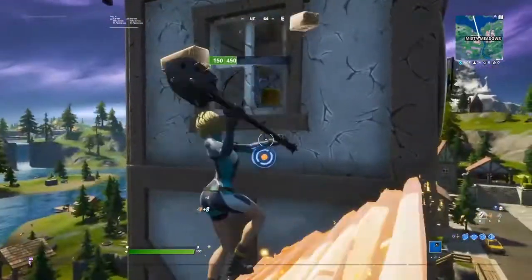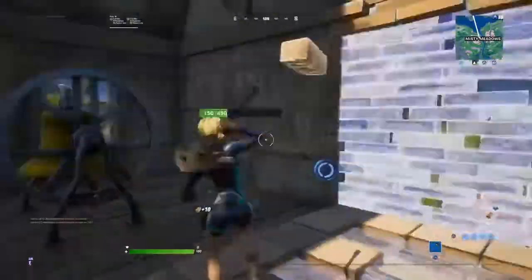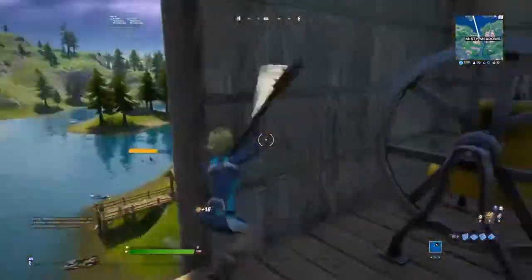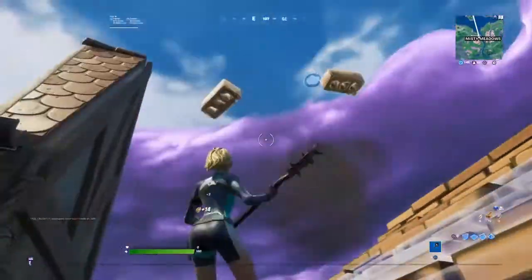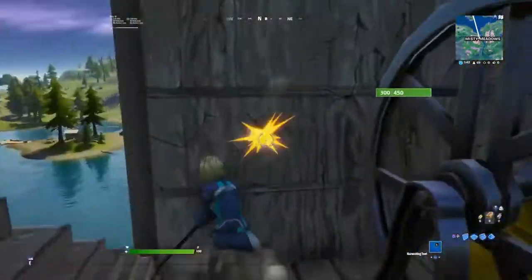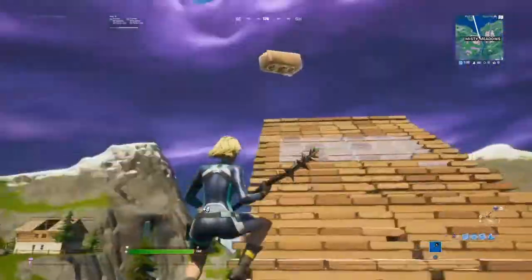The second ring is right on top of this tower at Misty Meadows. It's pretty easy to notice, so it shouldn't be a problem. Right now I have people shooting at me, but I'm going to show you — it's right up there. You can just go grab it. It's pretty easy to grab, won't take a lot of time. The main problem is people shooting at you. Let's grab it quick.